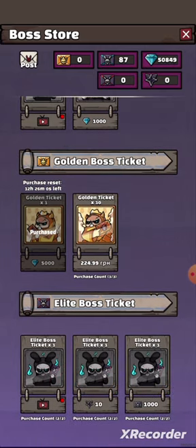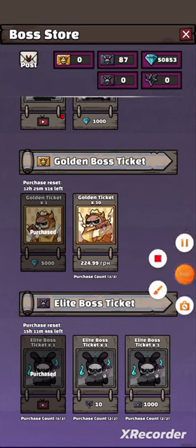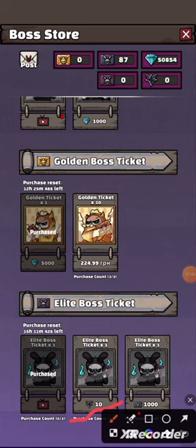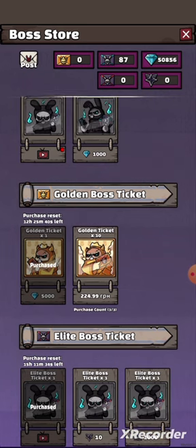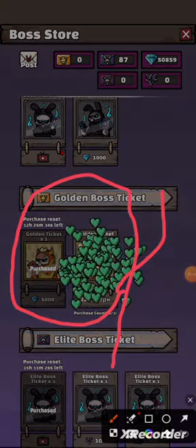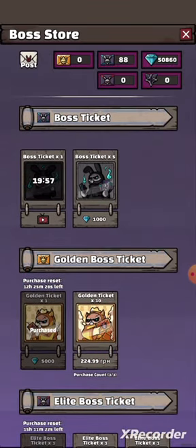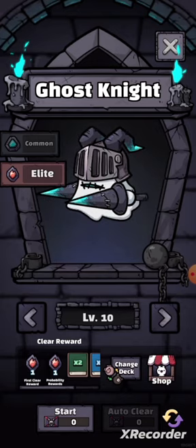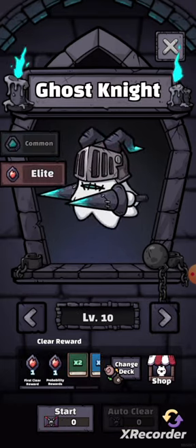In the shop we can buy the elite boss ticket — one or two. You are available to buy two per day, or you could buy extra ordinary boss tickets, or use black diamonds. There's also a golden ticket. I recommend you spend exactly on the elite boss and the ordinary one. Take it and close.